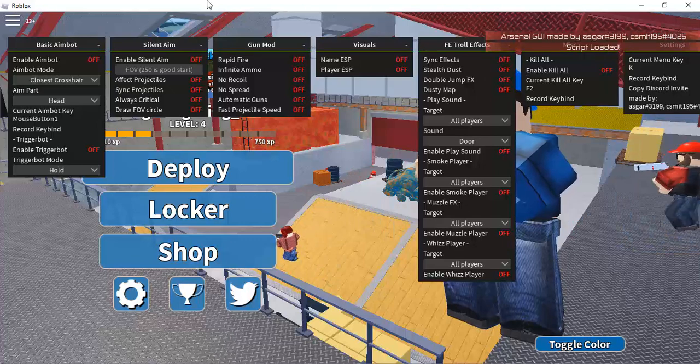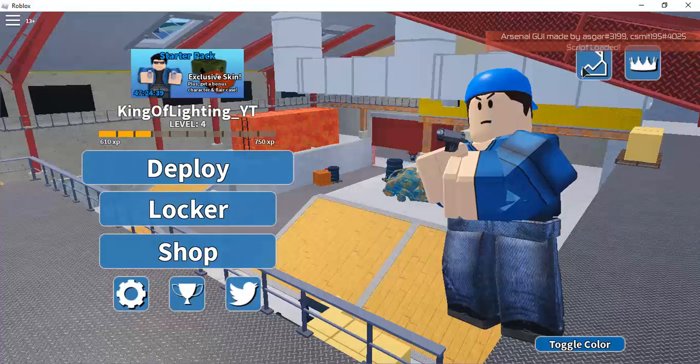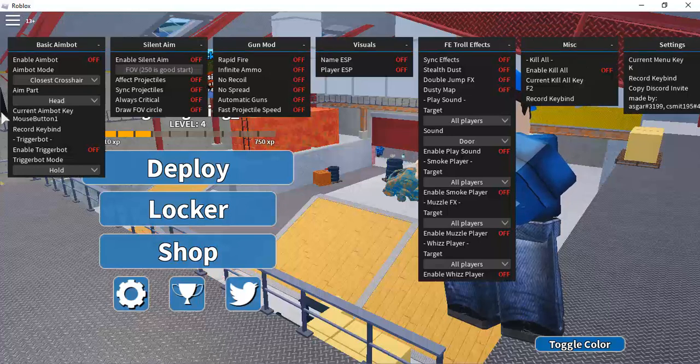It's a pretty cool GUI, as you see. You can basically input: silent aim, gun mode, visuals, F.E. throw, fix, and kill all — with freaking overpowered options. So big thanks to Asgore and Sysmate for making these scripts.